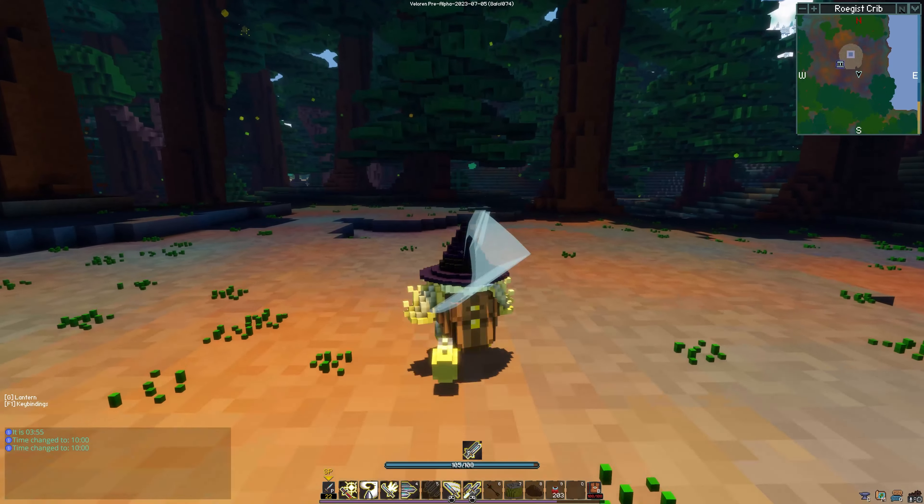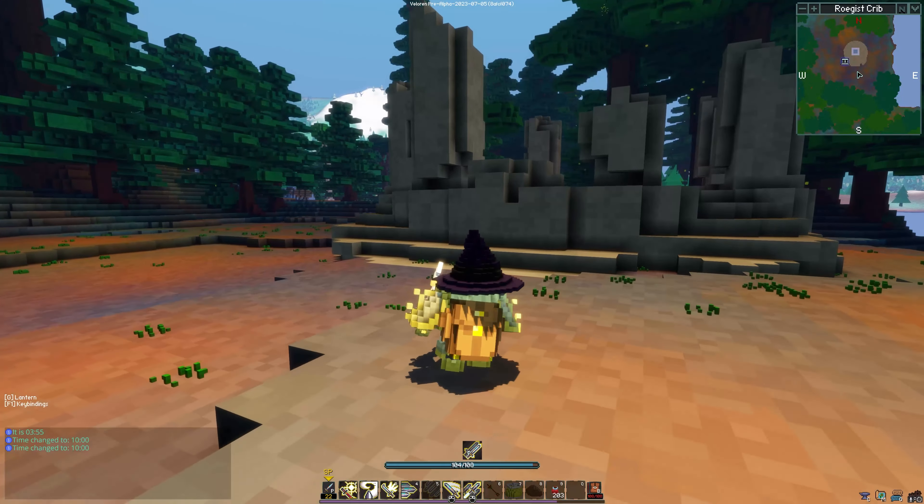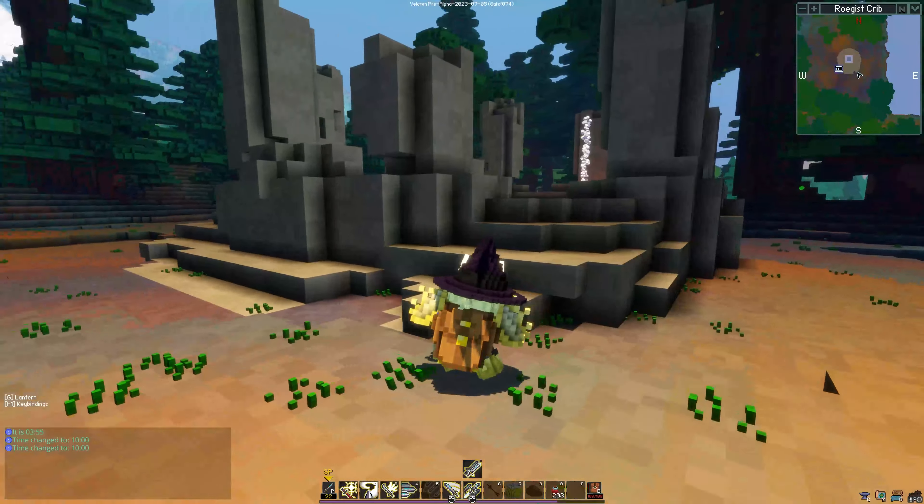This is Quick Draw — press it, bang, and you jump forward like that into battle. It takes energy, and then you're in the Agile Stance.